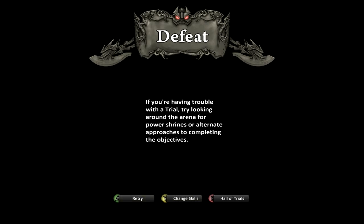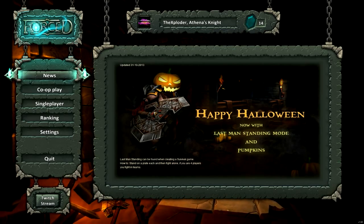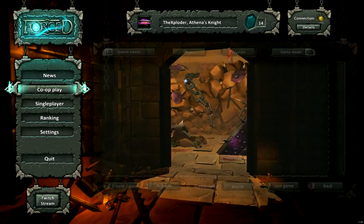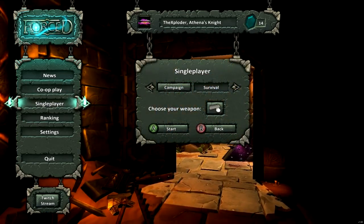It's really quite tough when it gets to certain challenges, but it's so fun. Because every time you are defeated, you do have a chance of retrying it, changing your skills, or going back to the Hall of Trials and picking a different weapon to suit the situation, which I might just have to do off screen. With that, ladies and gentlemen, that is the preview of Forced. I hope you have enjoyed it and I hope you like what Forced is all about.